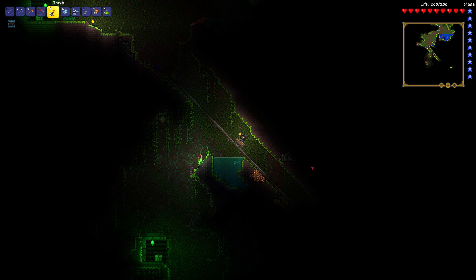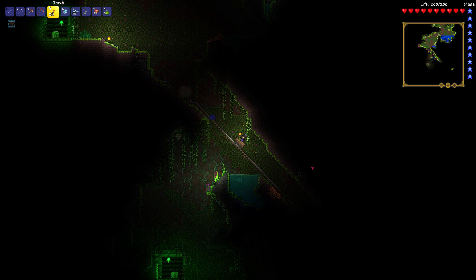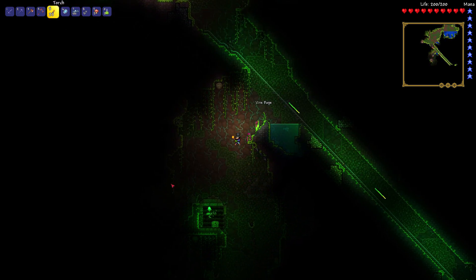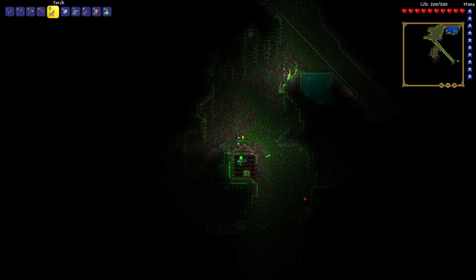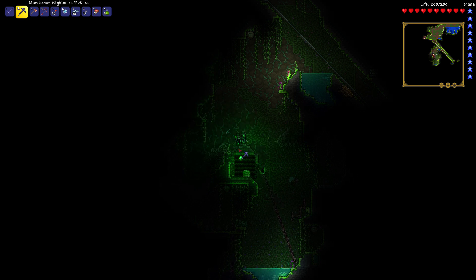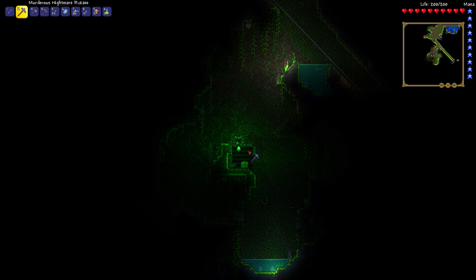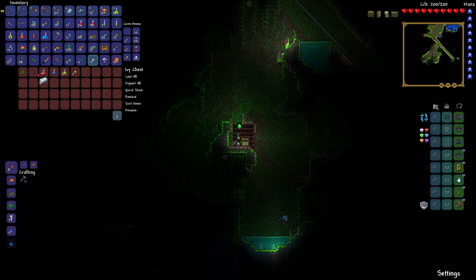Hey, there's a treasure chest over here. Over where? Down here. Just mine into the roof. Silver bars, healing potions — I don't have inventory space for any of this.